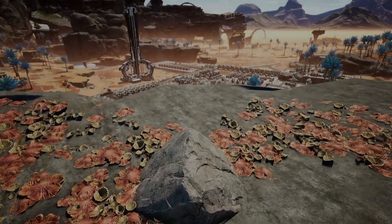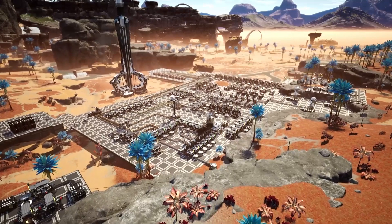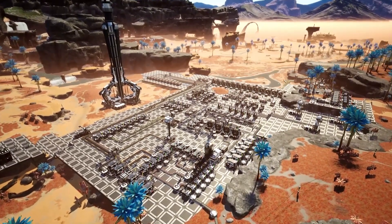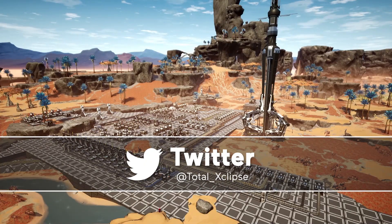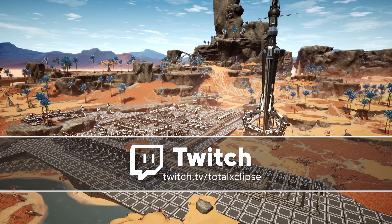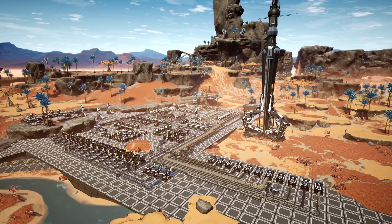Welcome back everybody to episode 8 of our Satisfactory megafactory build for Update 4. We are busy preparing for the update which will be released on the 16th of March. Without using that word — you know which word I'm talking about — we're gonna get to it. We're trying to avoid the word 'so' today. Mark my words, that might be the only time we use it. It was highlighted last week just how much I say that word. We should do a charity donation — like a pound — every time I say it in this video.